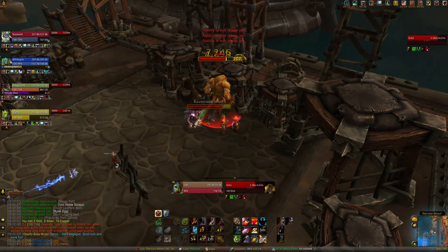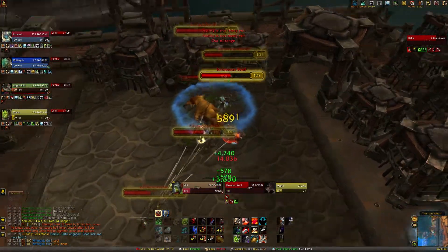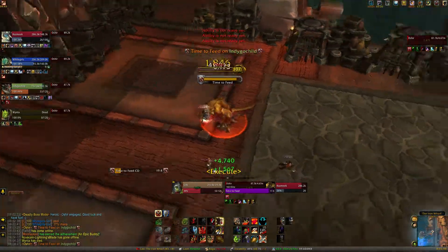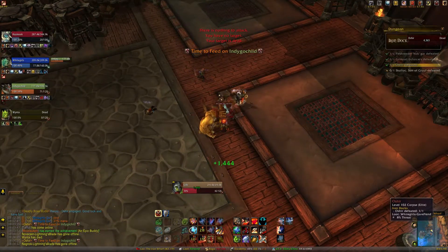When he opens a cage, make sure to kill all the adds. If you're dealing with wolves, make sure you know that they do more damage when they're together, so you want to kill them fast. He also randomly selects a player in your group and starts doing Time to Feed, where he starts eating them, so healers make sure you're healing that person a lot. And the DPS has to do 8% damage to make him stop doing that.